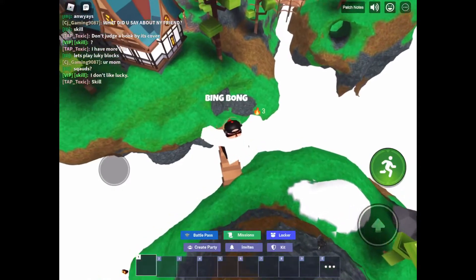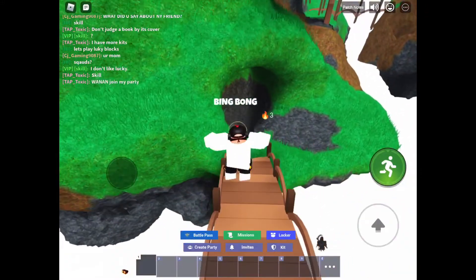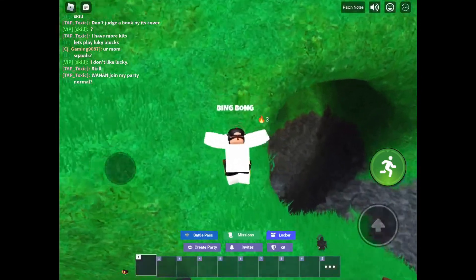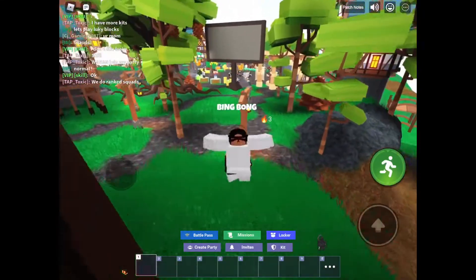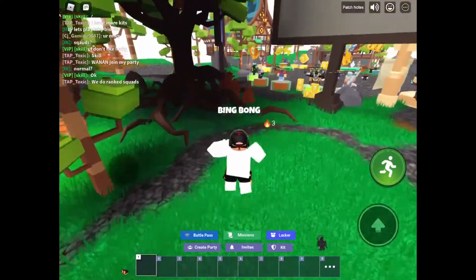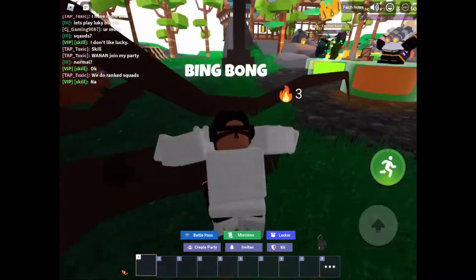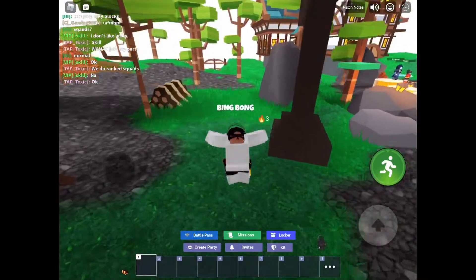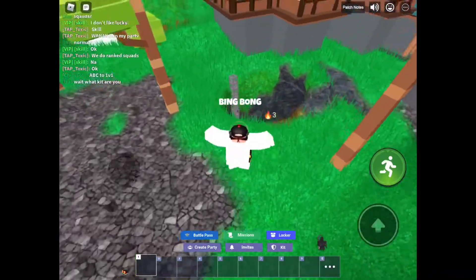That hole we're looking at right now is where the rage blade is. As you can see, coming up you can see all the different game modes in the main lobby area — it's just to the left of that. Anyway, we're going to the other side now, and there's this little ladder right there.